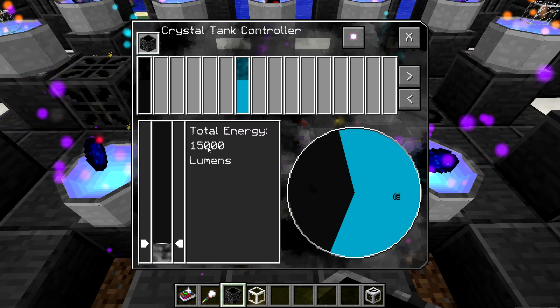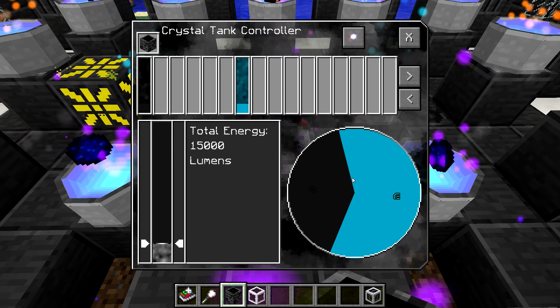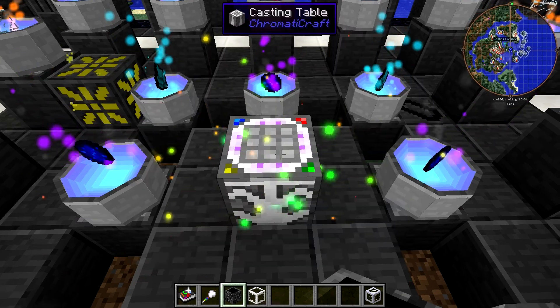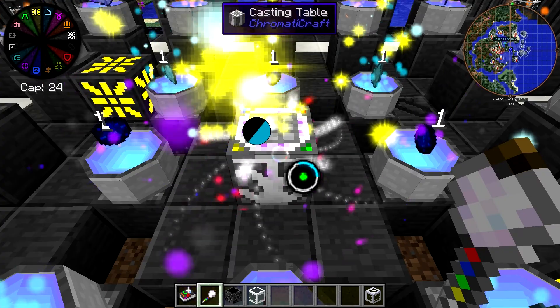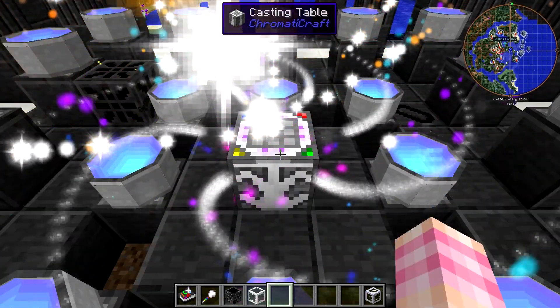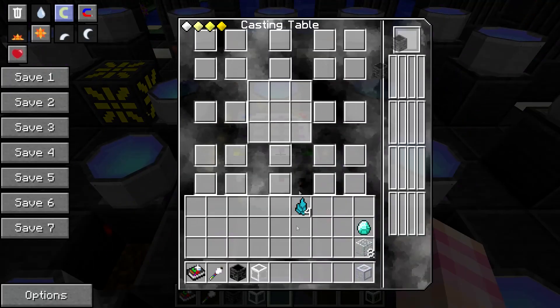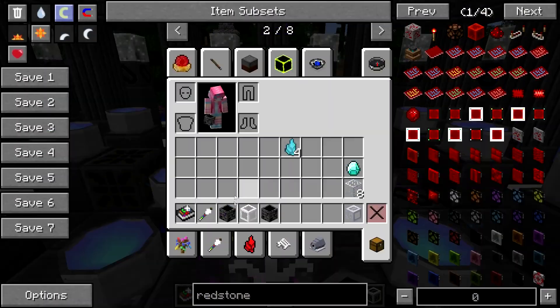Fifteen hundred lumens, more than half of which is Vidali and then some Kuro — about two-thirds Vidali, probably. There we go — now we have a crystal tank controller. You're going to need one of these for your tank, and then you're going to want some crystal tank blocks.